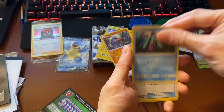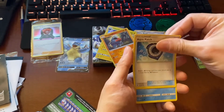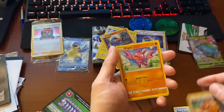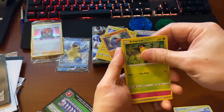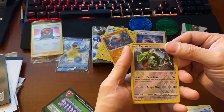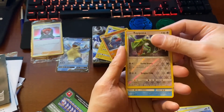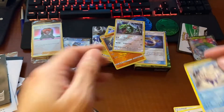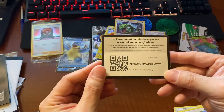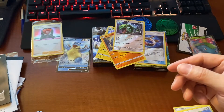This is upside down. Barini. Aqua Patch. Enhanced Hammer. Snow Runt. A Patrunt. Eelektross. Bellsprout. Cotney. Rayquaza. Rayquaza. Rayquaza, a code card for your Guardians Rising. I'm just gonna open another pack because I didn't get any white cards.